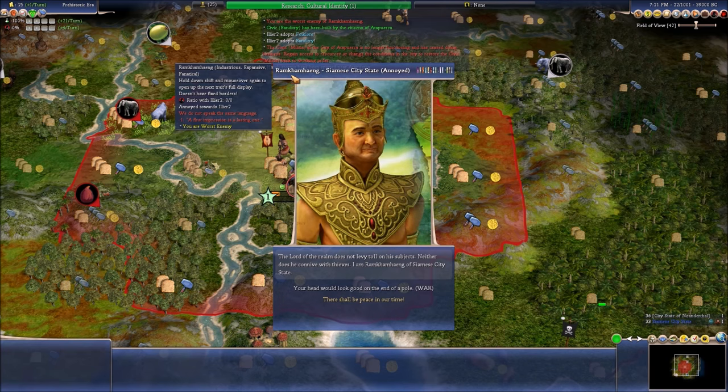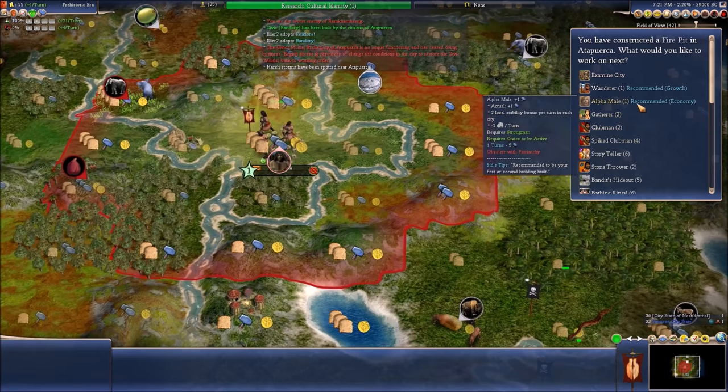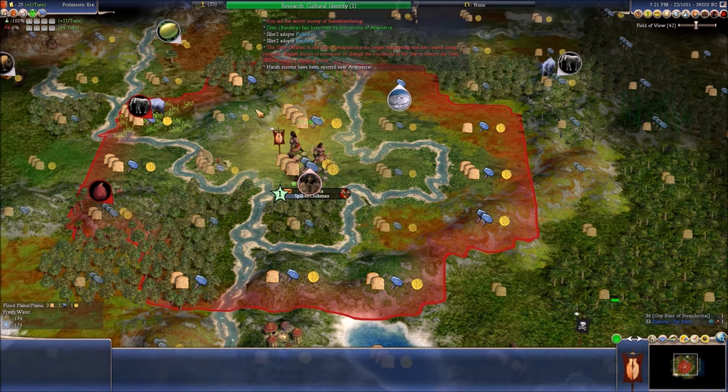Hello — we have the Siamese. We have Siam! Now let's get the spiked clubman to go out and explore — he should be somewhat safe.